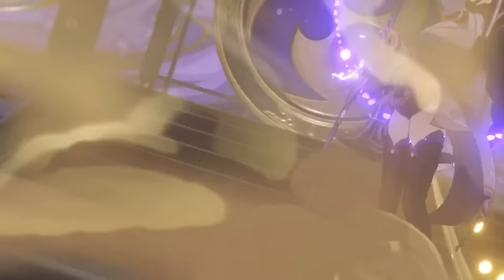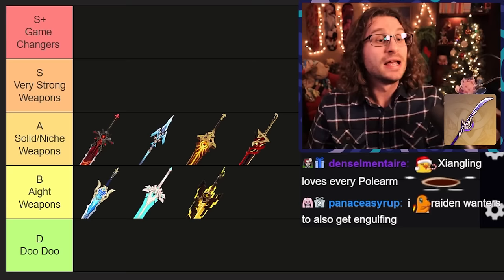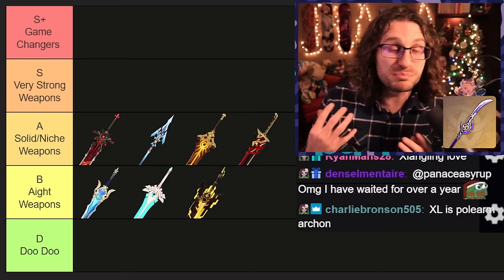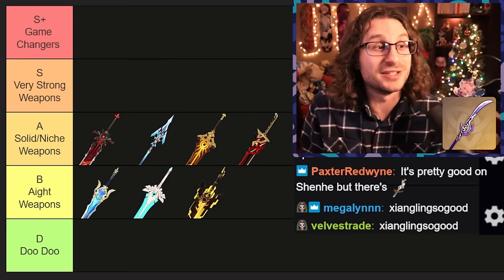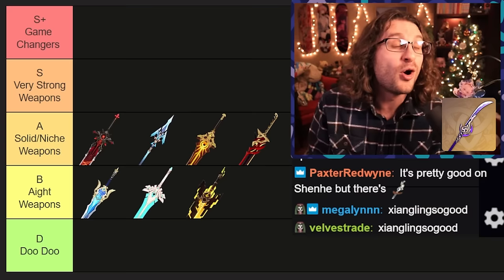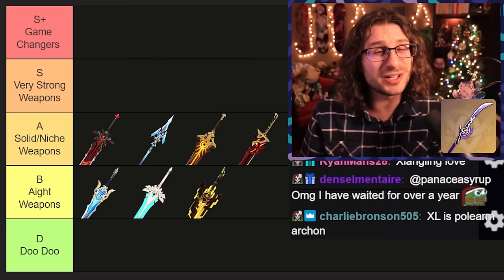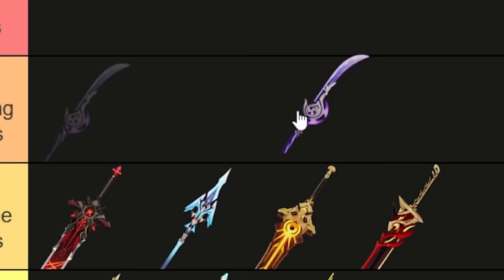Next up is the beautiful Engulfing Lightning — Raiden Shogun's signature weapon. It's not versatile, but it is really freaking good. If you want to build a crazy strong Xiangling or make your Raiden Shogun pop off the hardest she can, pick up an Engulfing Lightning. But it doesn't give any crit rate or crit damage, which makes your builds a little harder to maximize — you've got to get all the stats from artifacts. It's not a weapon you need just because you think it's cool, because it's not going to perform super high on anyone that isn't Raiden or Xiangling. It's so good I'm putting it into the very strong tier.